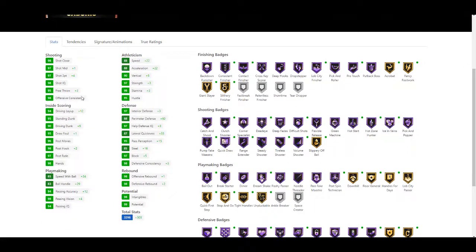He gets plus one shot mid-range, plus four three-pointer, plus three free throw, plus 12 driving layup, plus five driving dunk, plus one draw foul, plus two post hook, plus 34 speed of ball, plus 29 ball handle, plus 12 pass accuracy, plus four pass vision, plus 22 speed, plus 22 acceleration, plus five vertical, plus three strength, plus three stamina, plus three interior defense, plus 60 perimeter defense - so he becomes an actual good perimeter defender because beforehand he was terrible defensively. Also plus three help defense, plus 33 lateral quickness, plus 15 pass perception, plus 16 steal, plus five block, plus three defensive consistency, plus one offensive rebound, and plus two defensive rebound.